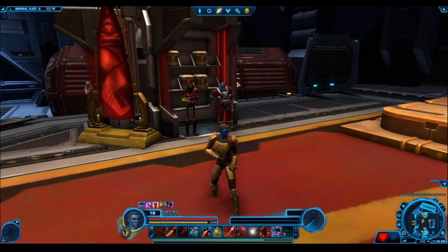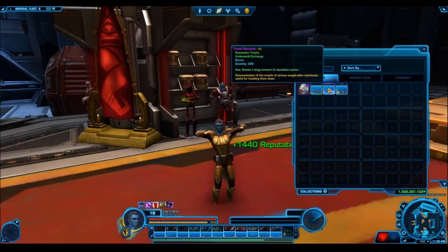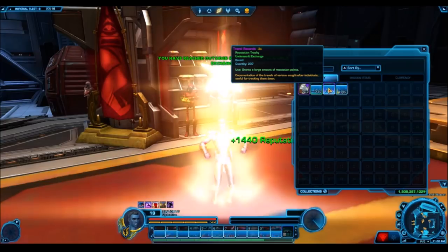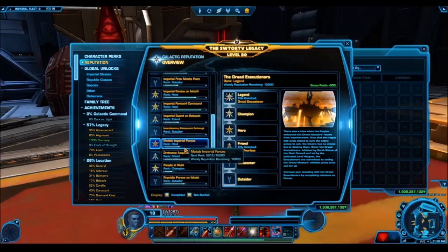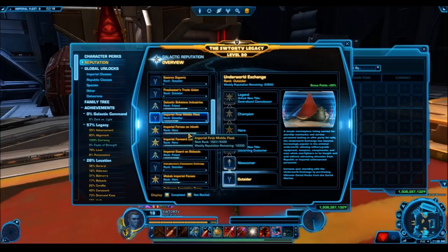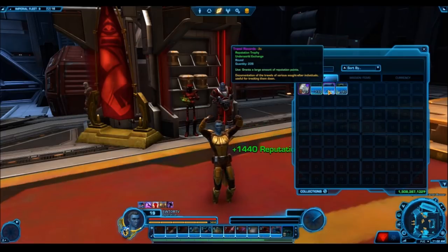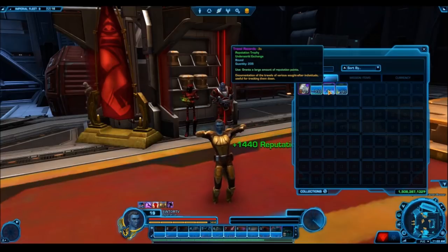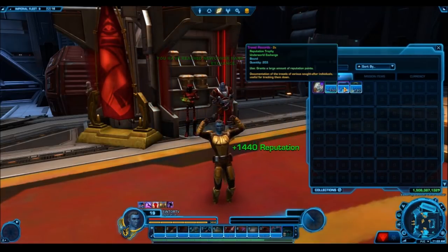Your current reputation progress will all be merged together, so if you are legendary status for just one reputation in the game right now, you will be legendary status for the Underworld Exchange. For example, I'm newcomer or friend with most reputations, but I am legendary status for the Contraband Resale Corporation, which means I will automatically be made legendary status for the Underworld Exchange. The reputation tokens are still kind of distinct but they all give reputation for the Underworld Exchange — so tokens from Shipment 1 or Shipment 5 all feed into the same pool.